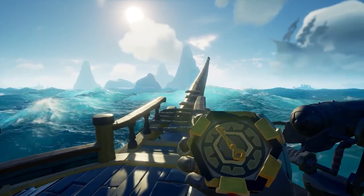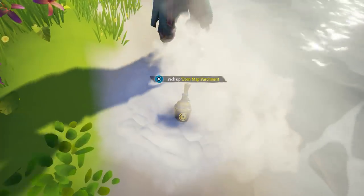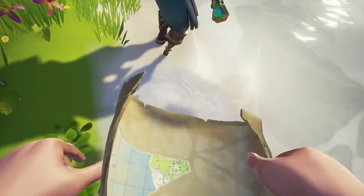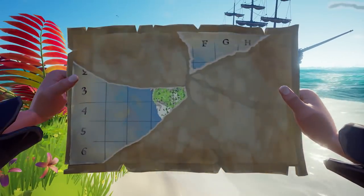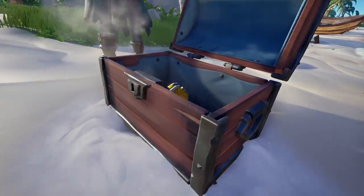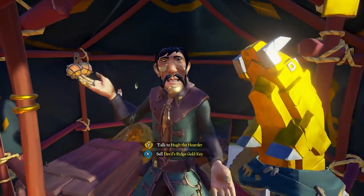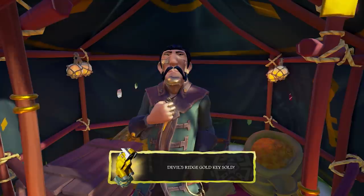These new Voyage types task players with finding the location of hidden keys by seeking out torn fragments of a map buried beneath the sand. You will need to piece together the fragments to complete the map and plot your course to the key. To help pirates on their journey, you will get an enchanted golden Wayfinder that will direct you to the elusive torn map pieces.